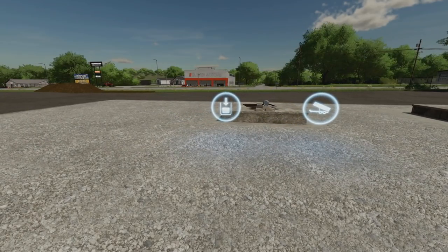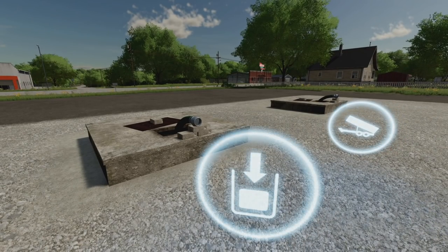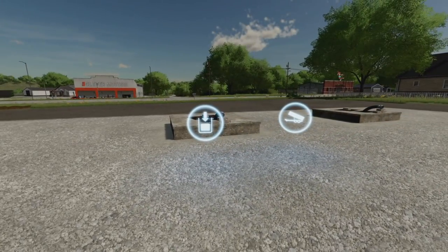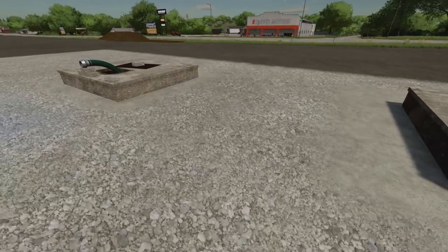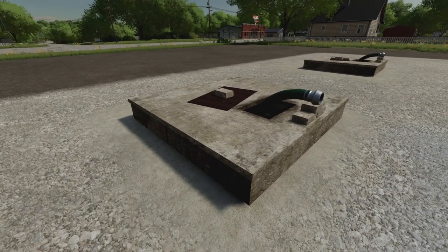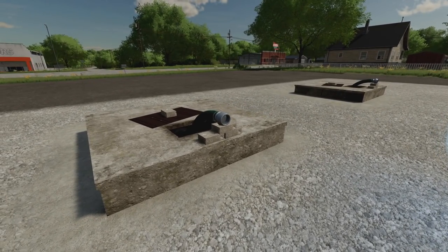Last new mod: the Small Square Liquid Manure Tank, plus a silo extension board for liquid manure. Together they hold 100,000 liters, cost 10,000 dollars for both, and are four slots each. They are what they are — liquid manure tanks.